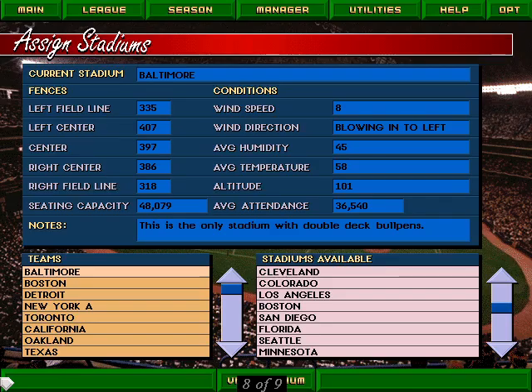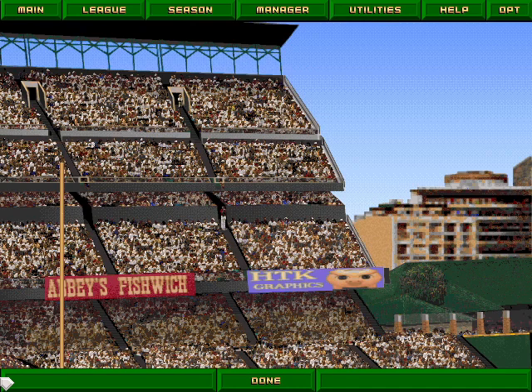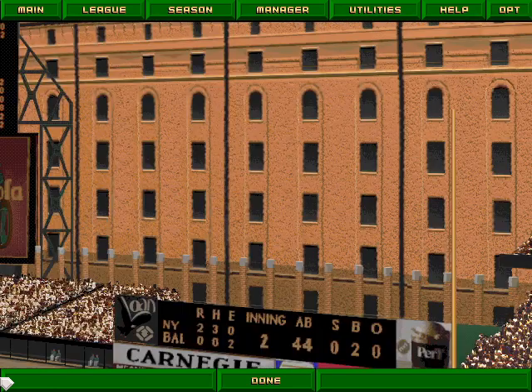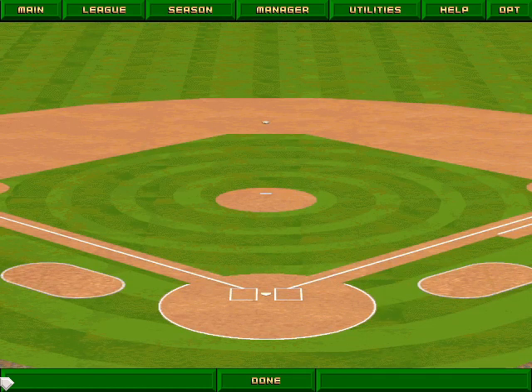Perhaps the slickest feature of La Russa 3 is its rendered stadiums. All 28 Major League ballparks have been beautifully and accurately designed in SVGA, and can be viewed from different angles. My jaw dropped wide open when I saw Camden Yards. Throg like stadiums — Throg want to build Throgdom for new teams. Unfortunately, La Russa 3 doesn't come with a stadium builder, but given the game's history of expansion discs, perhaps we'll see one.